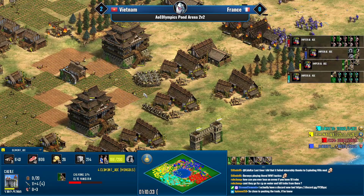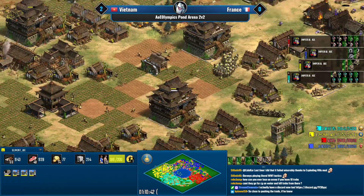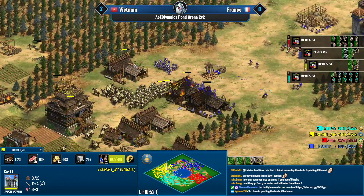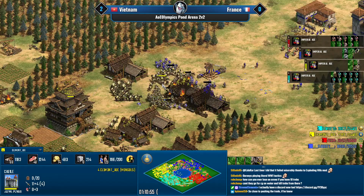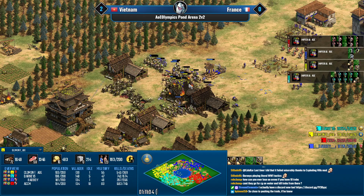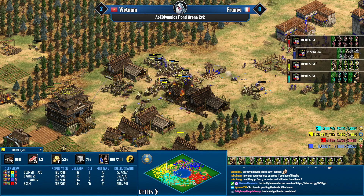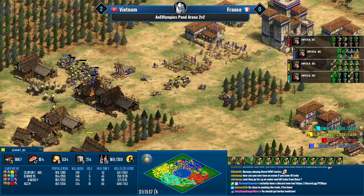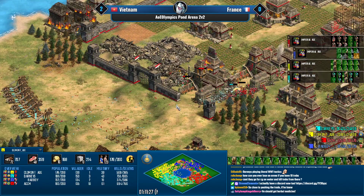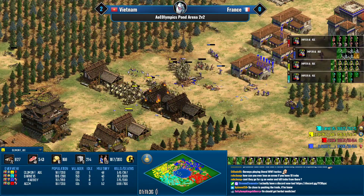Actually, the castle has a ton of Mangudai garrisoned in it — so it could still be fine. But now Clement will be pushed, and these are the last castles he has to produce Mangudai from. If he loses them there's no more Mangudai. The catapuruto trebs are still doing a ton of work, and the relics are right here — going bye-bye. The French have this now, pushing back on the north.